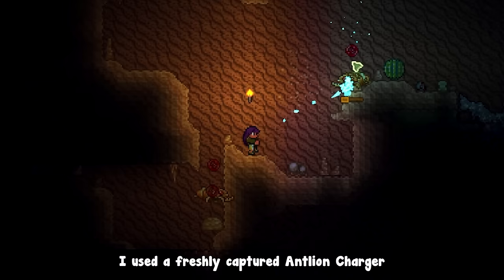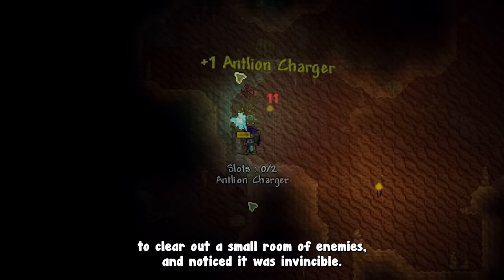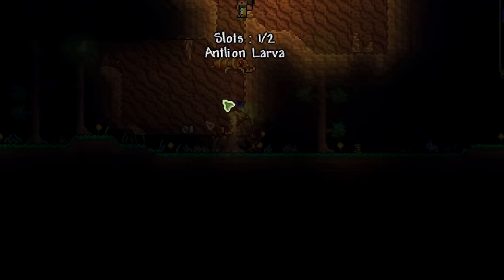I used a freshly captured Entlayon charger to clear out a small room of enemies and noticed it was invincible. This is the first bug of the playthrough, which I hastily fixed.